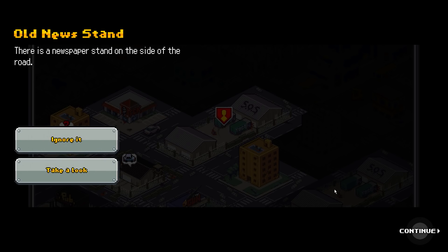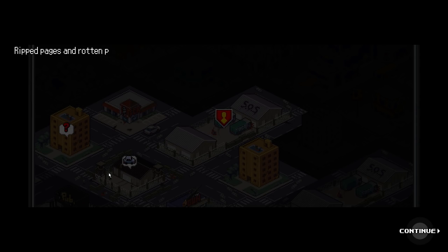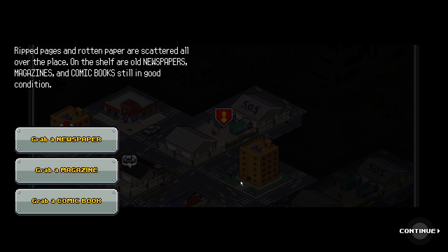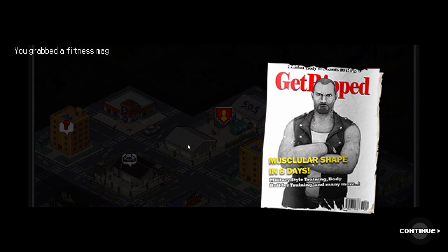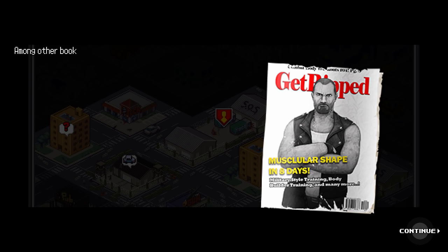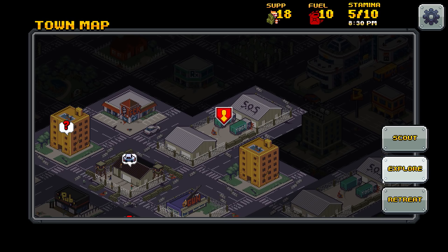There is a newspaper stand on the side of the road. Is this a trick? What's the worst that could probably happen? Rig pages and rotten papers are scattered all over the place. On the shelf are old newspapers, magazines, and comic books still in good condition. Grab a newspaper, grab a magazine, or grab a comic book. Let's try a magazine. Muscular shape in eight days - you grab the fitness magazine. The cover reads 'Amazing sexy bikini bodies.' The article explains about diet and fitness exercises. But among the other books, you found a weapons manual. That's what I was hoping for - a gun magazine.